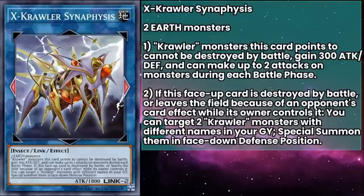Ex-Crawler Synaphysis is a Link monster with 1800 attack, requiring two Earth monsters as material. Crawler monsters they point to can't be destroyed by battle, gain 300 attack and defense, and can make two attacks on monsters during each battle phase. Looks like somebody got jealous about Mathmechs and decided they wanted to be a big battle archetype too. Point this at a monster that Nuragus is pointing to and you'll have a double attacking, double damage dealer before too long.